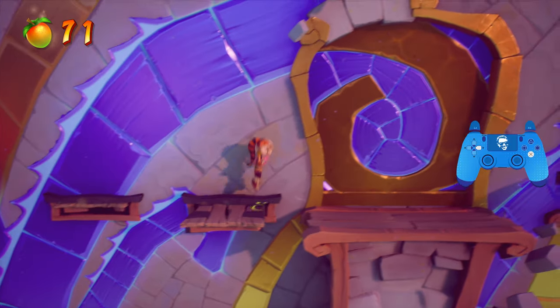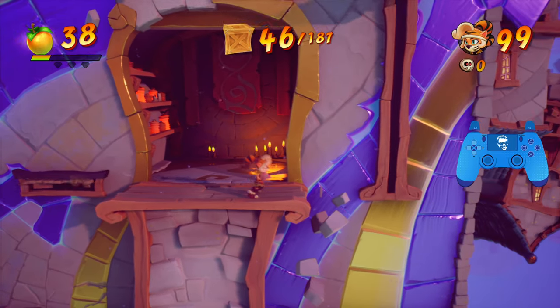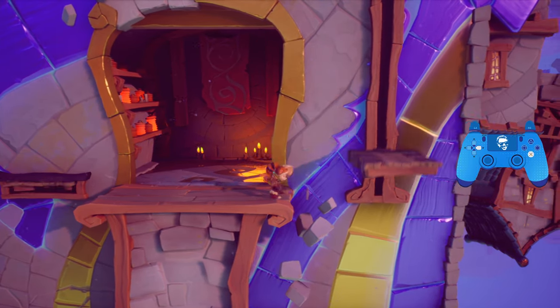Jump across these platforms and wait for this door to open. There are four crates in here, as well as a bunch of Wumpa Fruit. At this point, you should have 46 crates of 187.